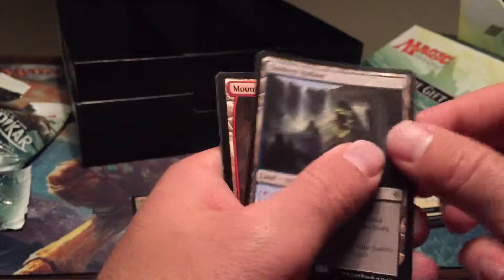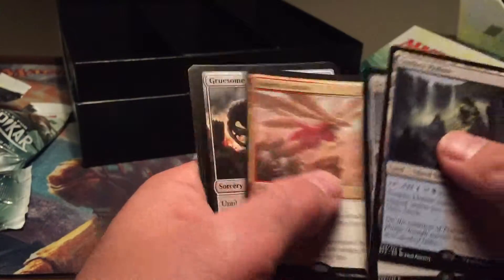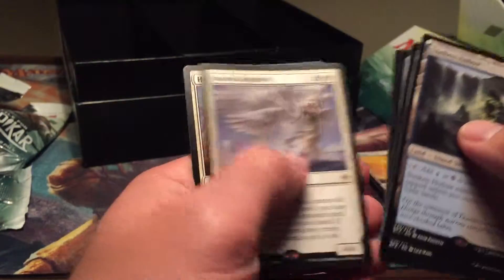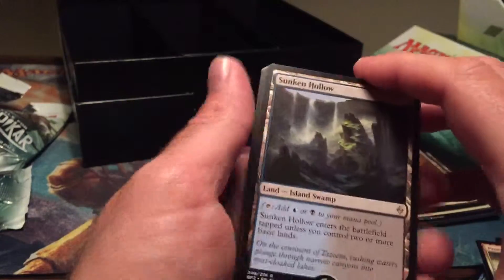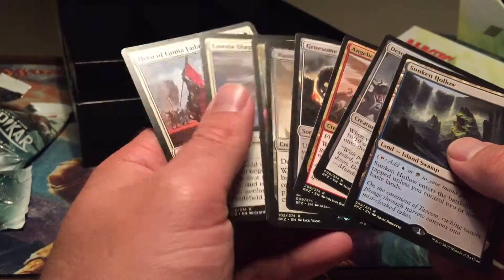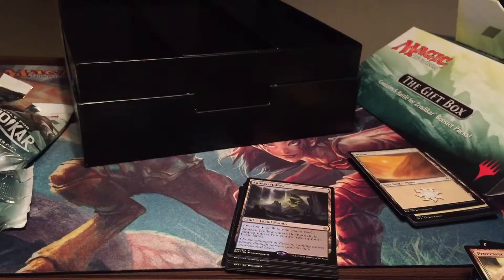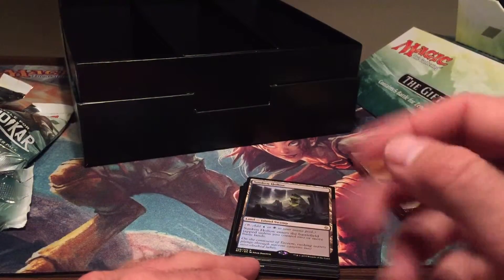Sunken Hollow and Mountain. All right, so out of five packs I got one, two, three, four, five, six, seven, eight rares out of five packs — one pack with two rares and one pack with three rares. Wow, amazing. Glad I got it on video because no one would have believed me. That's all I got for this one, guys — peace out.